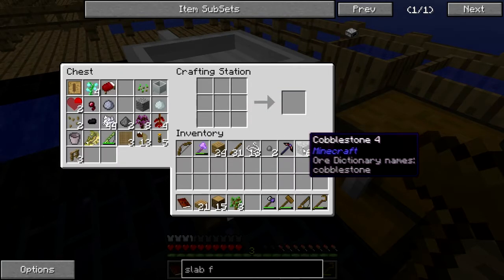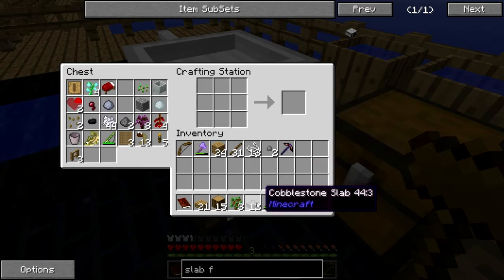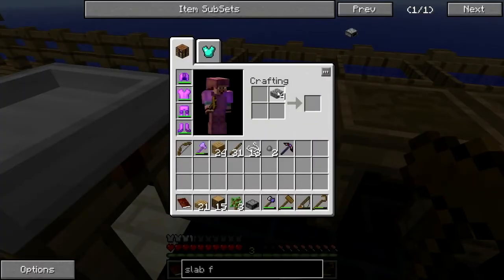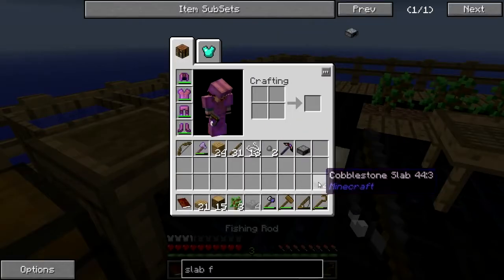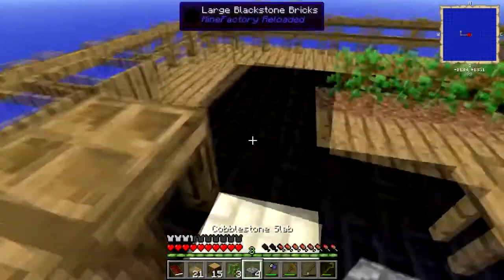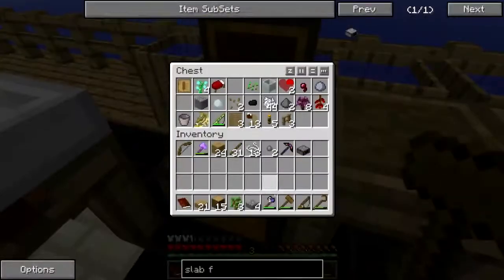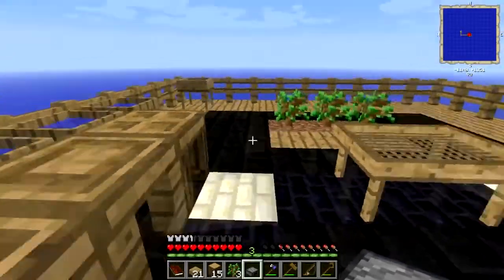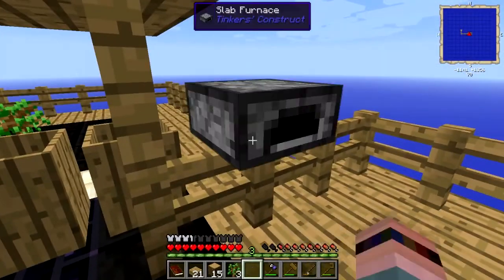Oh — slab. Slabs. I get it. Too bad I can't turn those back into cobble. Wait a minute — maybe I can. Maybe I kind of can. Does that make a cobble? No, it doesn't — it makes two slabs. Help-dee-dooby-dee. I'm just going to make up words. Where to put furnace — where to put the appliance. Let's put appliance here.